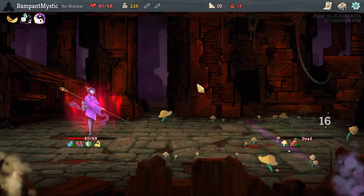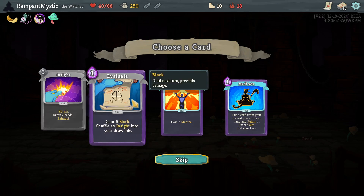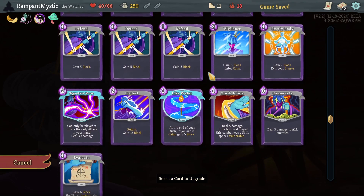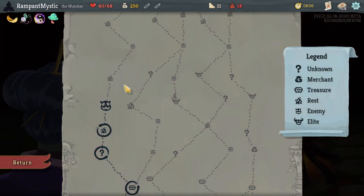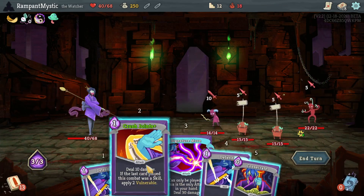We actually have enough damage here. Crush Joints is extra damage. Odd Mushroom. Evaluate or Worship. We're probably not going to use Worship that often, but Evaluate, absolutely. I should upgrade something here — it's probably going to be Crush Joints because the extra turn of vulnerability is going to be insane, especially considering we deal double damage.